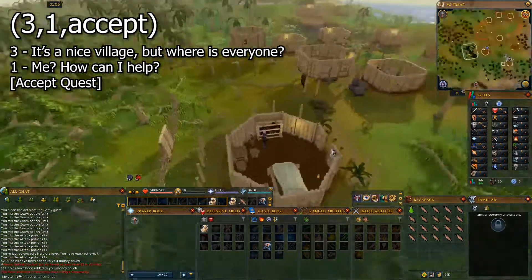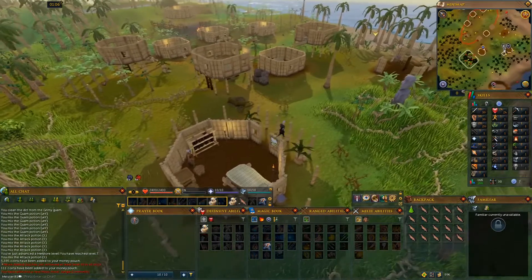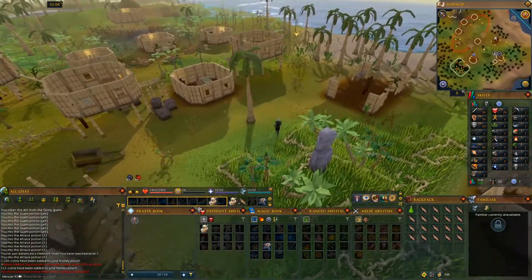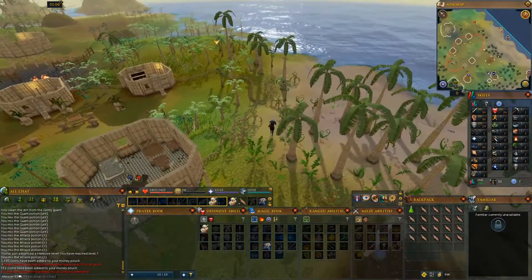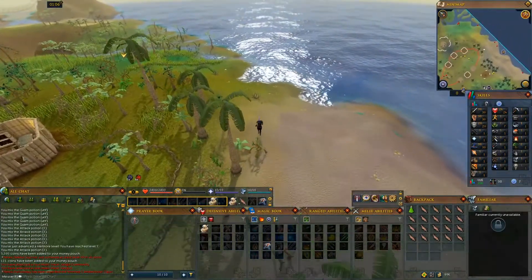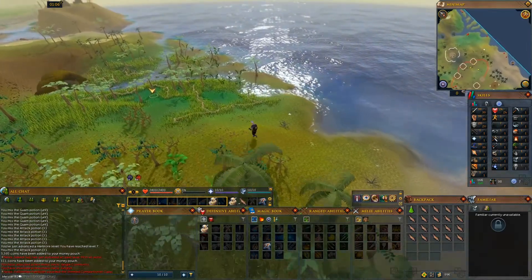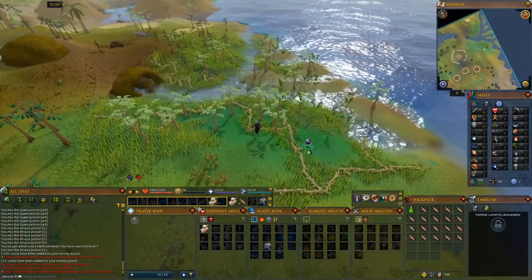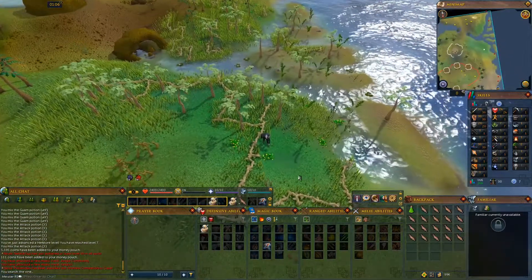Now head southwest along the coastline until you see some green and yellow vines called marshy jungle leaves. Search the vines and find Grimy Snakeweed. Get a total of 3 of them if you plan to do Legends Quest and Zogre Flesh Eaters.